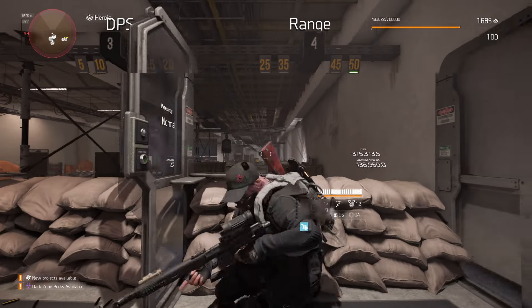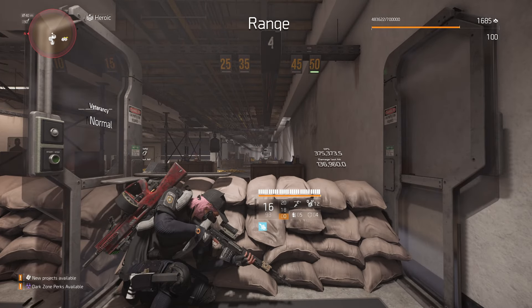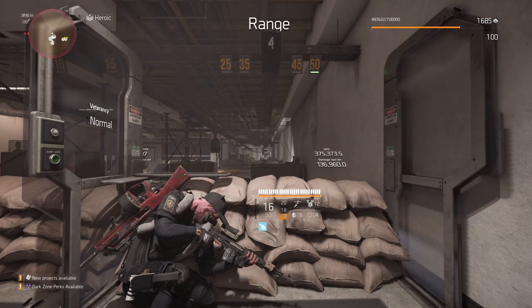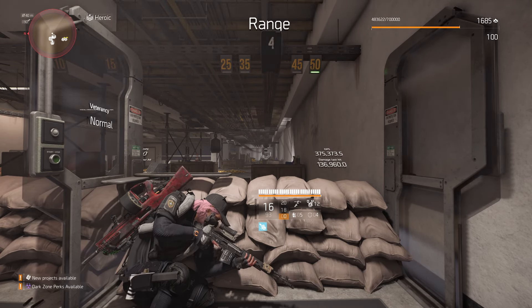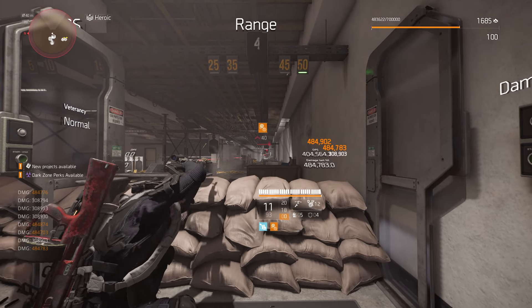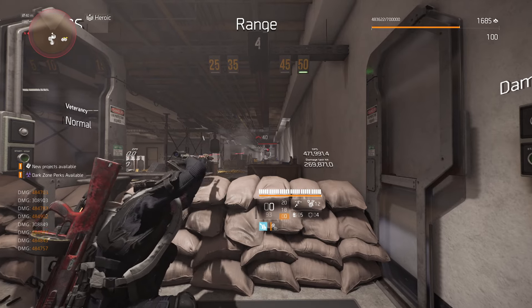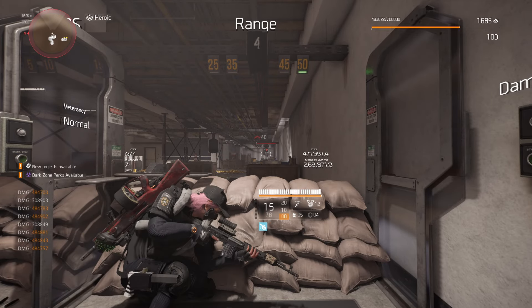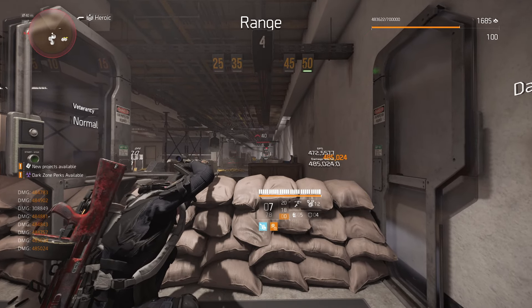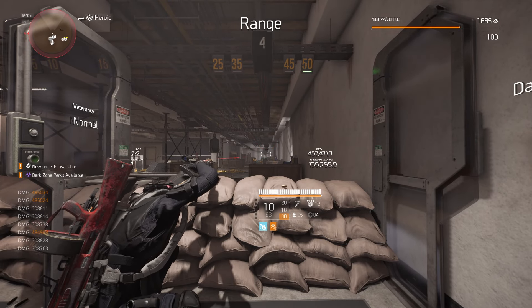Before we end the video, I want to show you one more test I did with the exotic gauntlets in the firing range. I set it at the longest distance and threw on an all-blue build so you can really see how these gloves take effect. With the gloves on and the Paratrooper SVD at very long distance — you'll see how many shots miss, quite a lot — but you'll also see how quickly I take the target out. Most shots are hitting and I got rid of the target fairly quickly, even at that range, just blind firing.